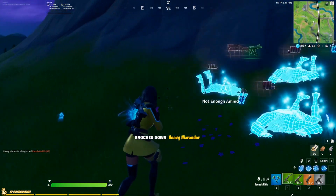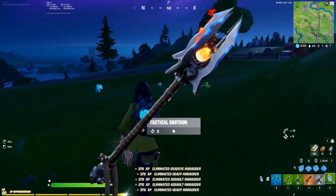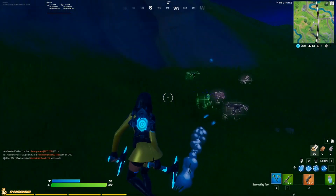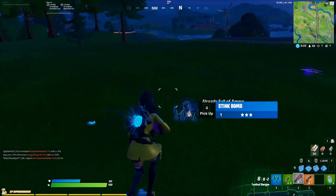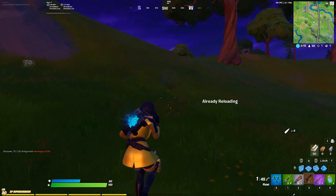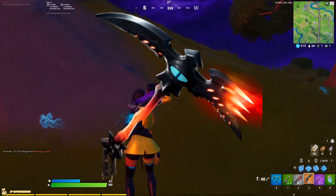Coming in at number 8 is the Ice Skip harvesting tool with the Molten Battle Shroud back bling. This number 8 spot ends the Lava Legends pack entries in this list, so you won't see any more of that. The Lava Legends bundle just made sense to include — let's get right into the top 7.